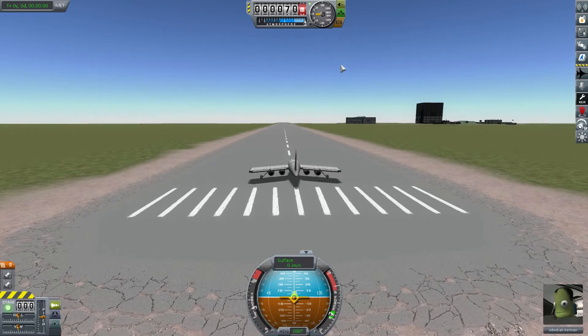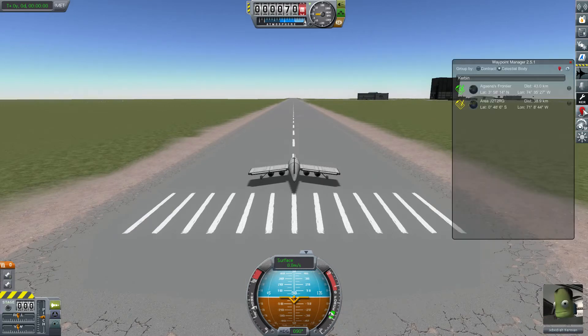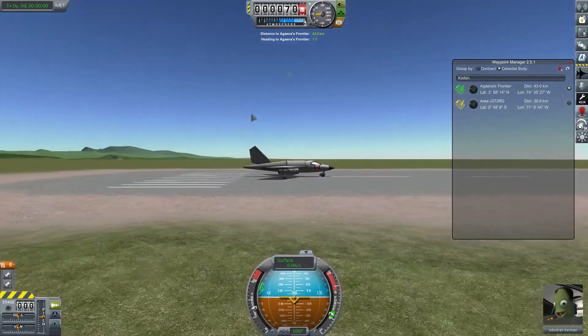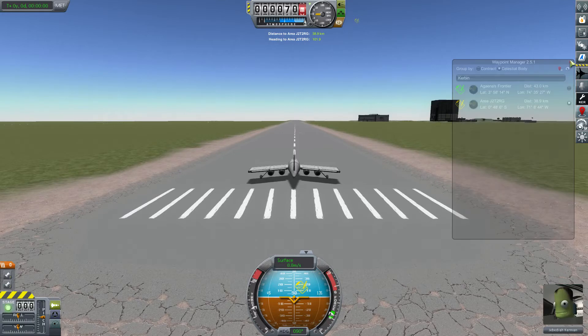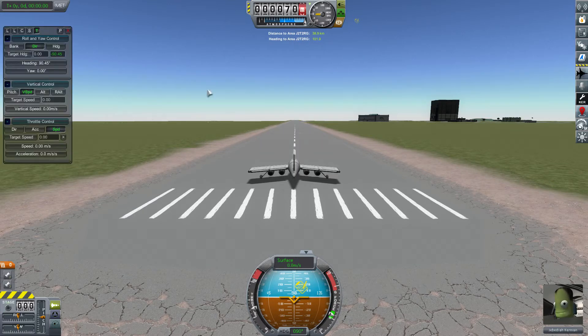We're going to use a couple of mods here. We're going to start using Waypoint Manager, and you can see it has brought up the two contract waypoints we've already picked. One is to the north and the second one is to the east. By using Waypoint Manager, you can get yourself a heading to the waypoint. We'll use that in conjunction with the Pilot Assistant mod for autopiloting to make our life a lot easier. Both mods were covered in our KSP Easy Mod series if you want to see them in detail.